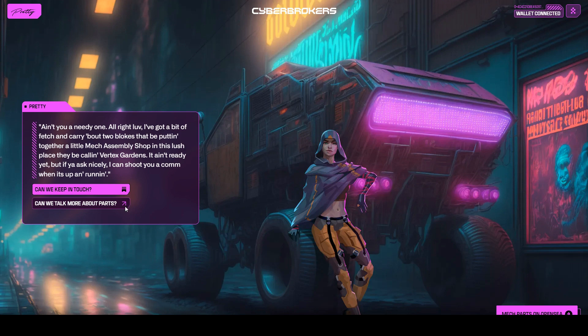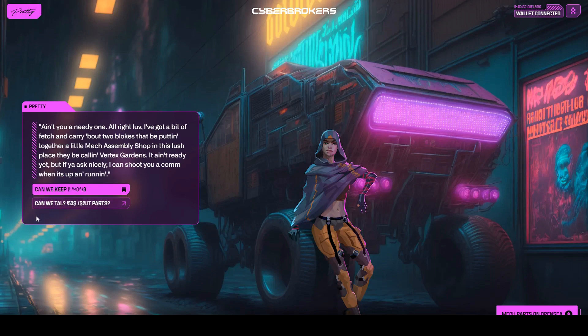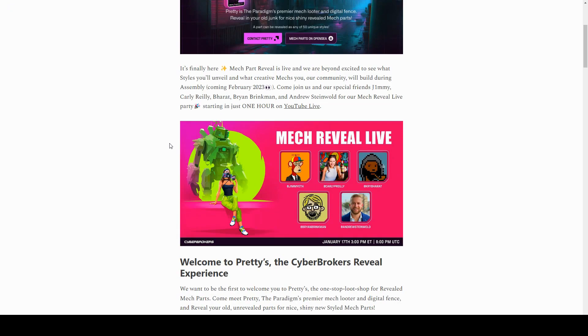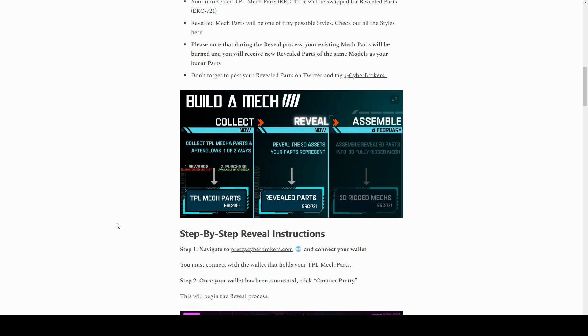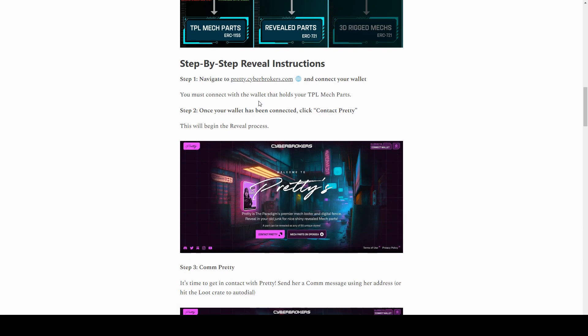This is almost the end of the process, but not quite, because there is still the ability to build these parts into a mech, which I don't think has happened yet. Looking at the newsletter: my revealed ERC-1155 parts — a different standard — will be swapped for ERC-721 parts. Revealed parts come with one of 50 styles. The collection phase was last year, the reveal is now, and the assembling is happening in February, when you'll be able to put them together.